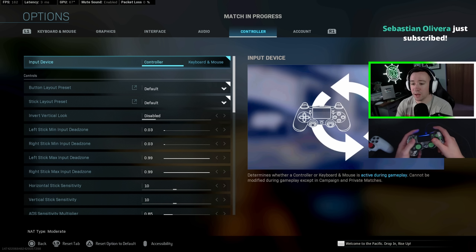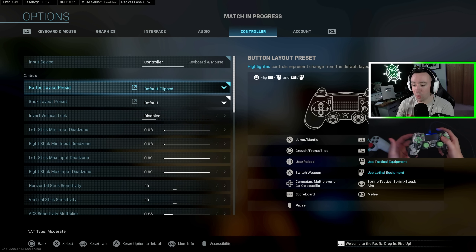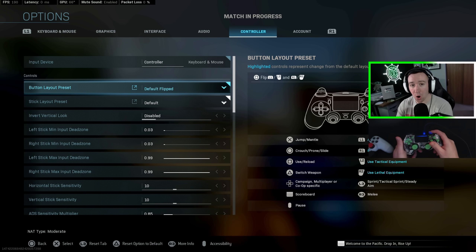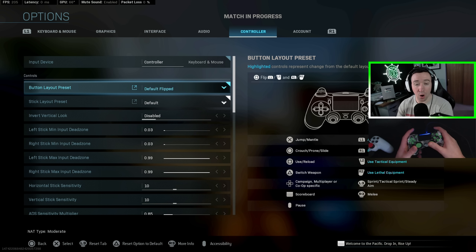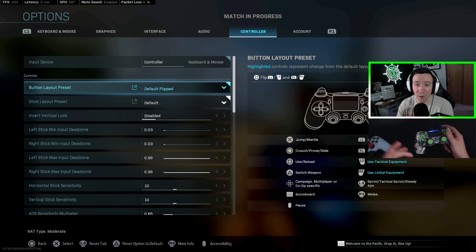Another thing to talk about is your triggers. I have digital tap triggers, which are basically like mouse clicks. On a regular standard controller you have a trigger pull, but what you can do is go into the controller settings and on the button layout preset, hit square to flip L1 with L2 and R1 with R2. Now that you're shooting with L1 and R1, it's going to be a lot more responsive instead of having to pull a trigger, and this makes semi-automatic guns like pistols way easier to shoot.